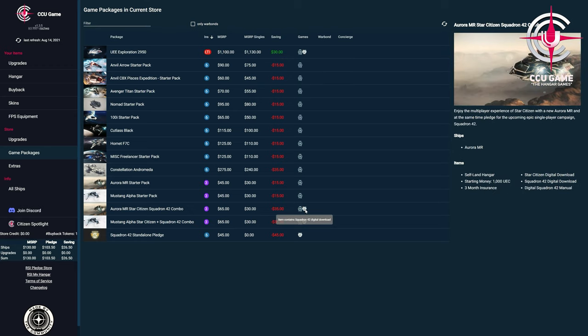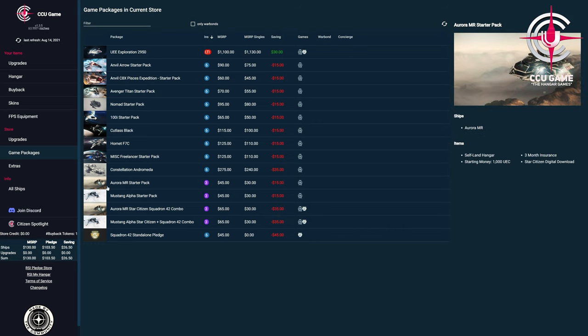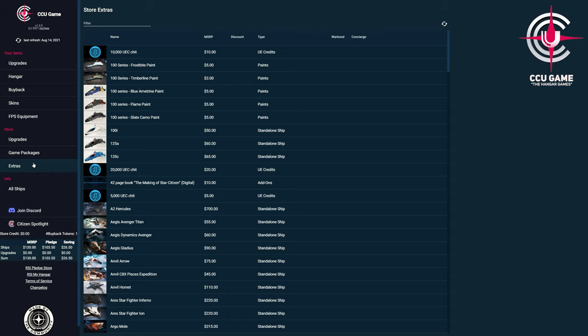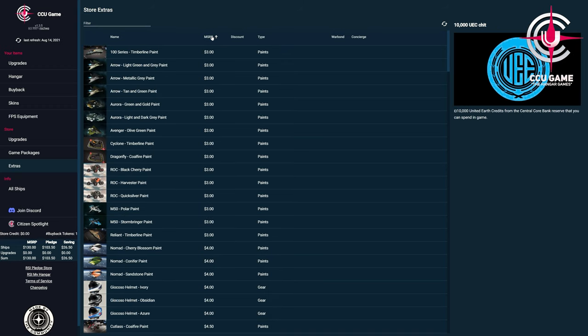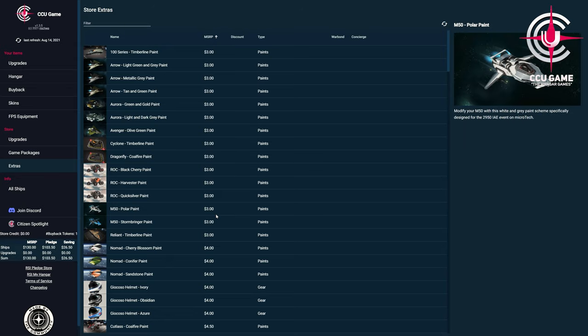And with the calculation of the possible savings of individual items, we see very quickly whether it could be an interesting offer. And of course we also find an indication whether it concerns special concierge offers, the respective item in our hangar, giveaways, as well as the appropriate values included.